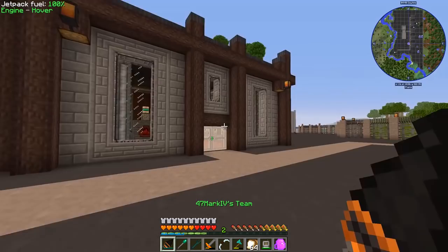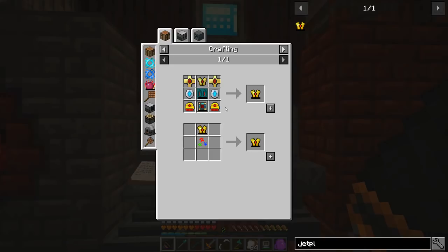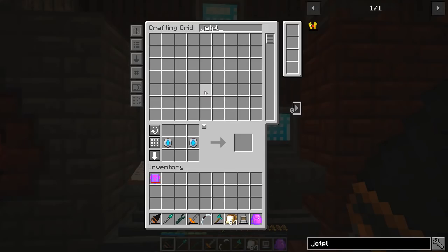First thing is let's take care of our jetpack. I should have everything I need to go ahead and get the jet plate — I've been working hard in the background. I think I've got everything. Fluxed thrusters — I'm going to need those. I've got to make the armor plating, so right here I'm going to need some components.